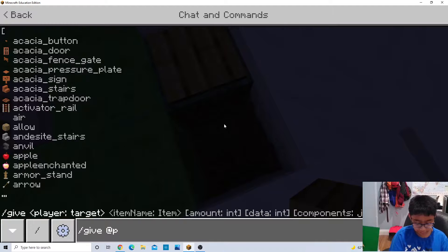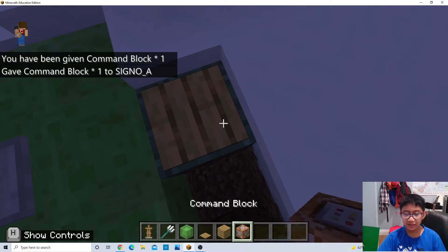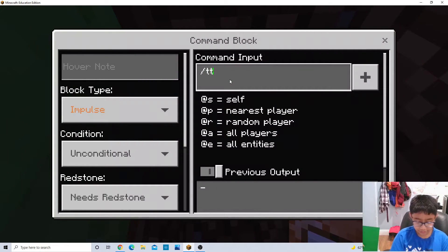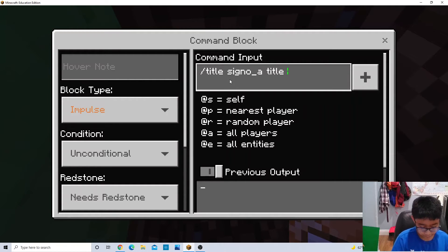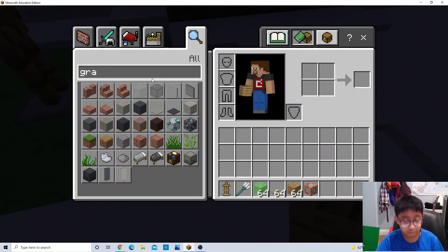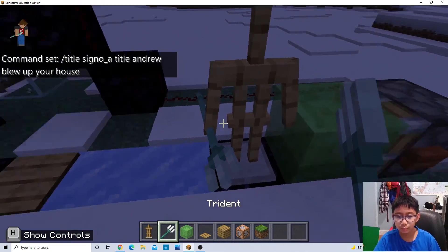So give a command block. Instead of blowing up their houses, you could do this - you could say slash title and then whoever you want. Title a title - 'Andrew blew up your house.' You can cover it up and do anything.